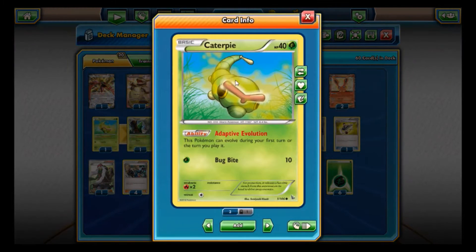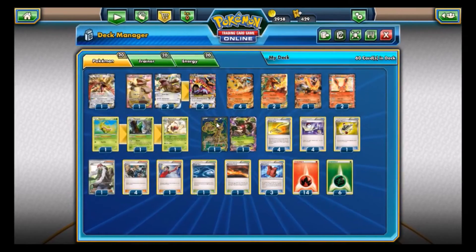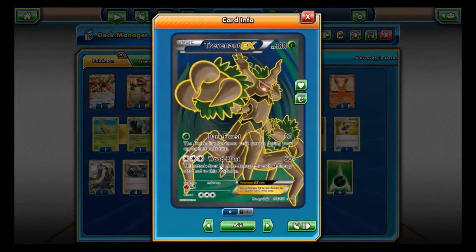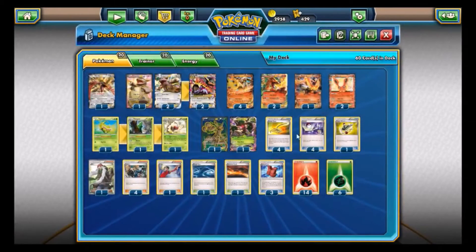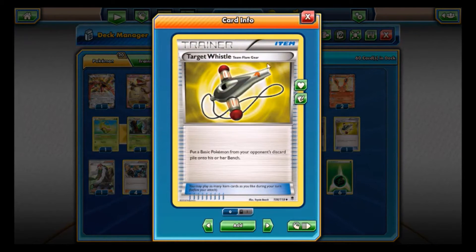Then there is the wonderful, amazing Caterpie. We have a 1-1-1 line of Butterfree, which is really funny. And then we have two Trevenant EX — not really sure why, they have a little synergy with Flareon but for different energy. Then we have four Escape Rope and four Switch. I don't know why we would need four Escape Rope and four Switch, but I guess we're never gonna have anything stuck active.